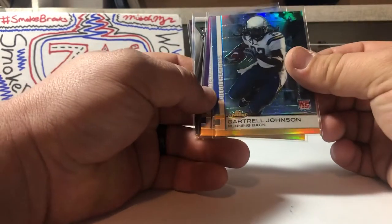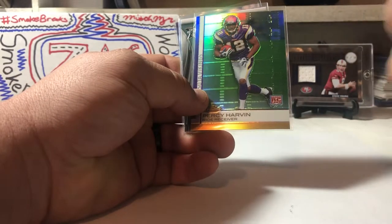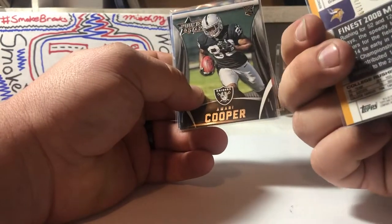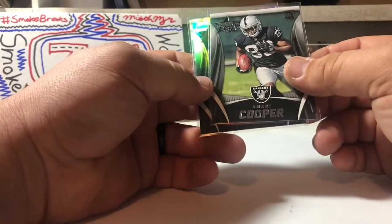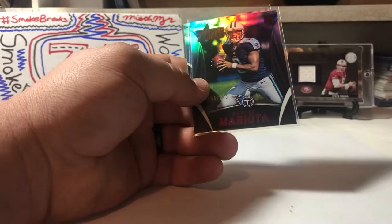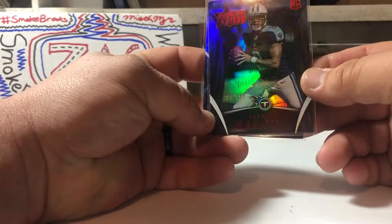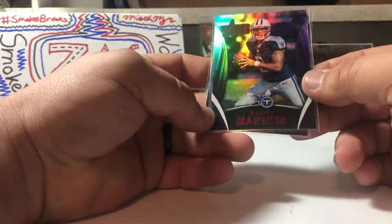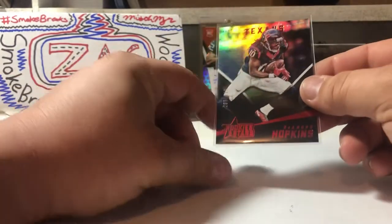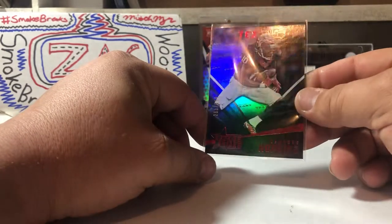Got a Gartrell Johnson rookie refractor from Topps Finest, out of 429. Percy Harvin refractor from Topps Finest rookie, out of 199. Amari Cooper from Rookies and Stars — that one's not numbered but it's pretty nice. Got a Marcus Mariota — these cards are amazing looking — it's a rookie out of 299, and a DeAndre Hopkins out of 299 rookie. Can't really get it on camera that well, but man they're sweet.